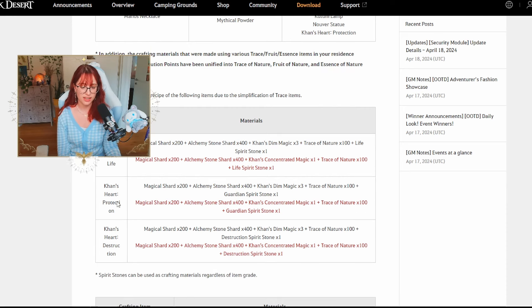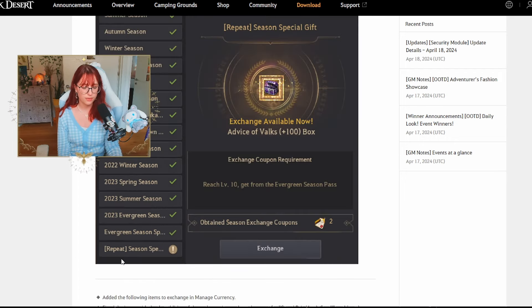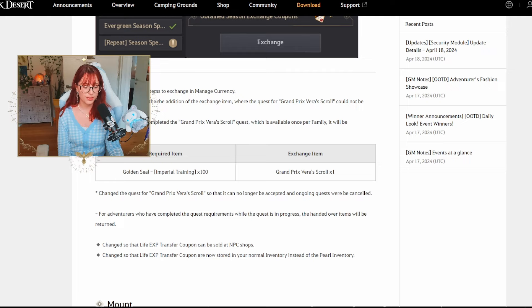The Cannes Heart Life, Cannes Heart Protection, and Cannes Heart Destruction recipes have also been updated to reflect the new items. They've added the Repeat Season Special Gift, which lets you exchange season special exchange coupons for gifts without any limit on the number of times. The Golden Seal Imperial Training and Grand Prix Veras scroll have been added to the managed currency UI to simplify things.